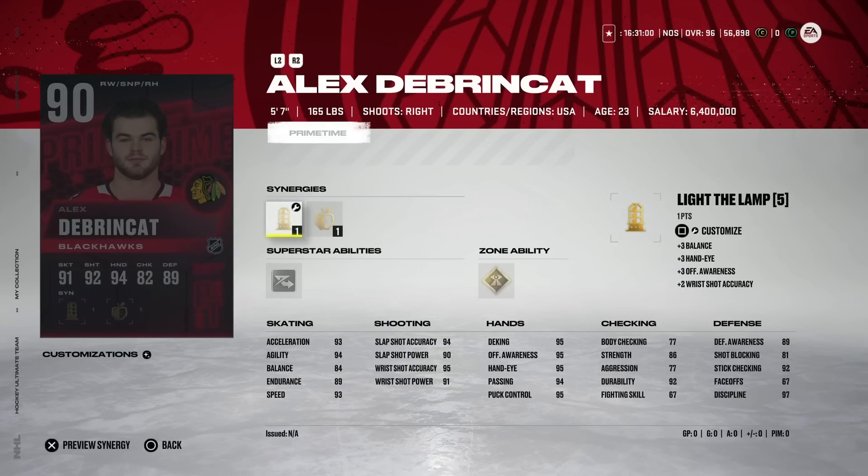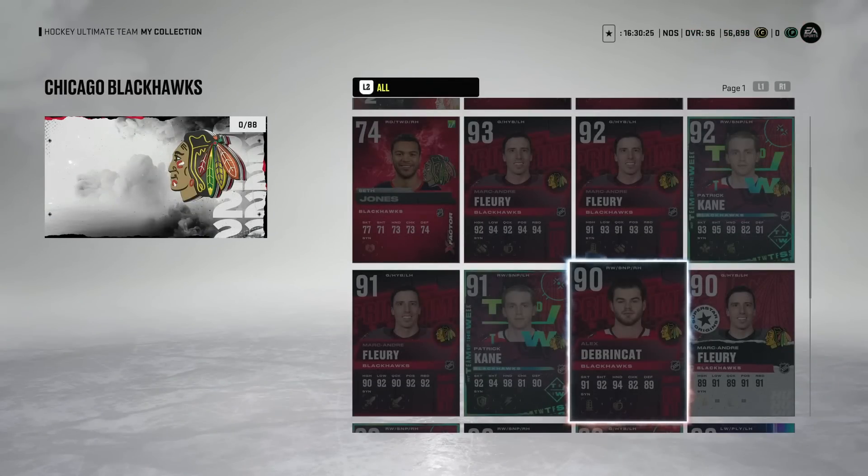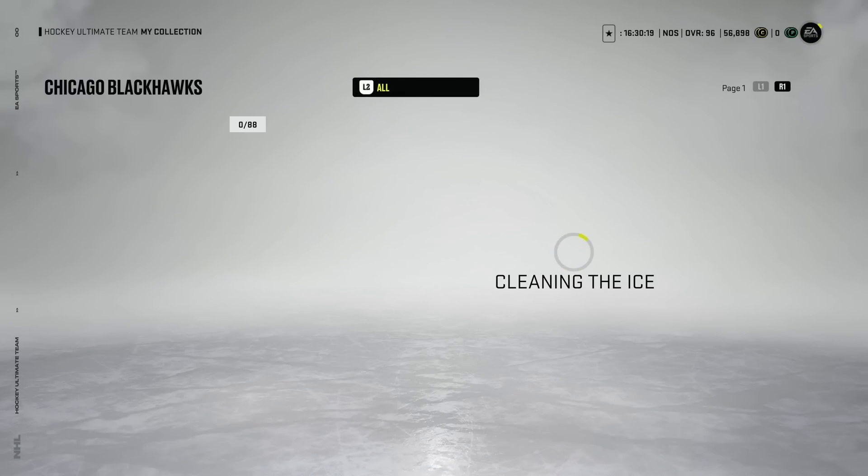Then we've got the 90 overall Alex Turcotte with Light the Lamp, Magician, and Applesauce. He's got Elite Edges, which I like as a superstar ability — 93 speed, 93 acceleration, 94 agility, and wrist shot accuracy up to 99, with hand stats almost maxed. This is a really fun skating card, but he is an absolute liability in his own zone at five foot seven with 77 body checking — he's going to get thrown off the puck. That said, these smaller cards are shiftier and can make cuts really easily.